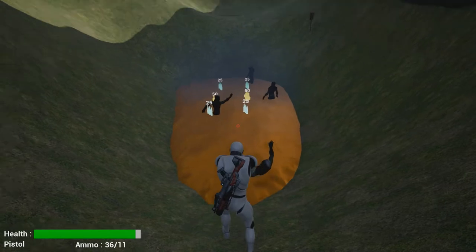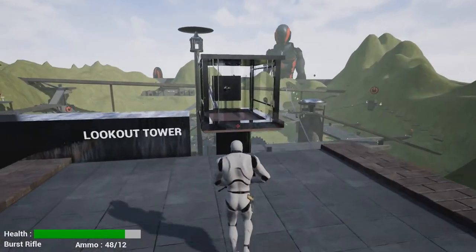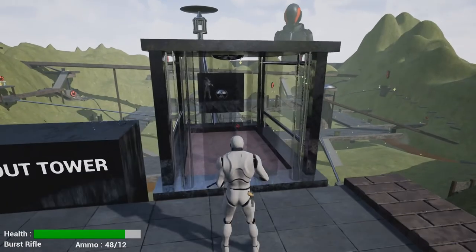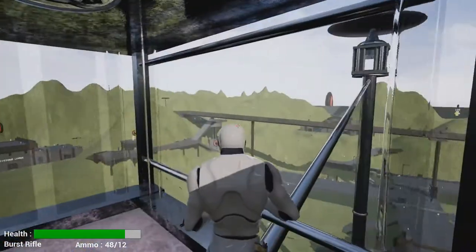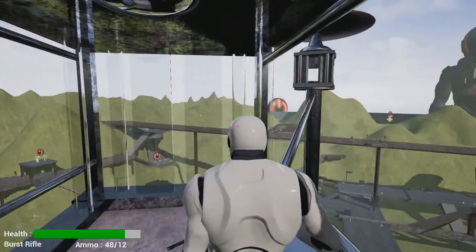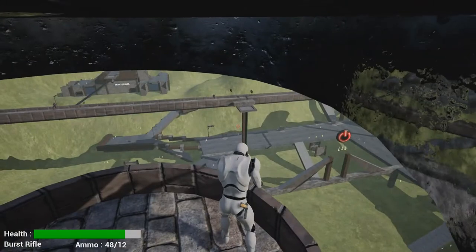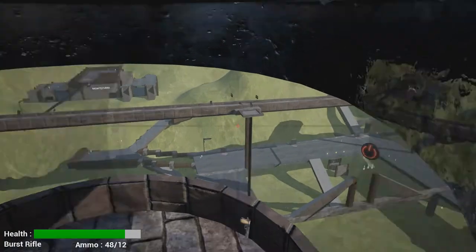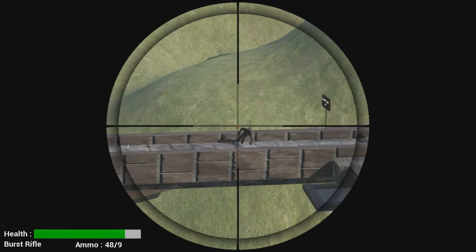Zombies, of course, love hanging out in the acid. We head on up to the lookout tower — elevator complete with elevator music. And the burst rifle works quite well from up there.